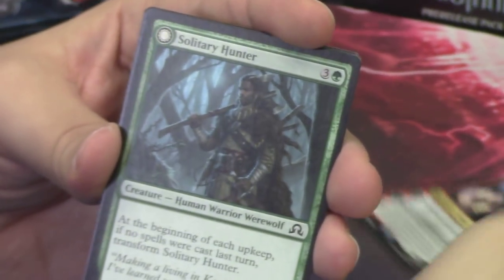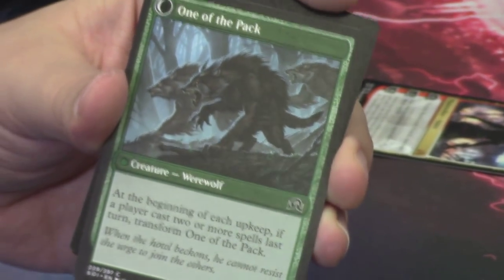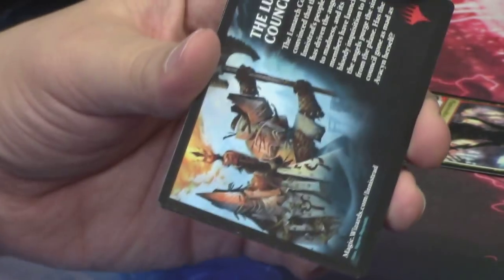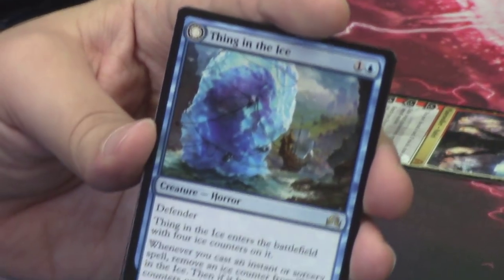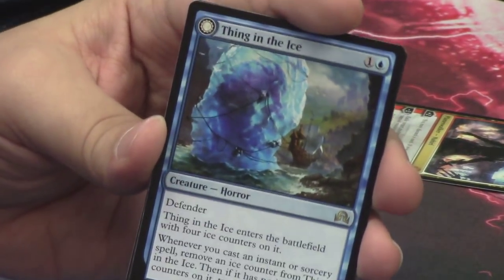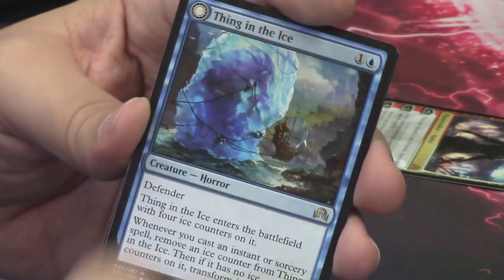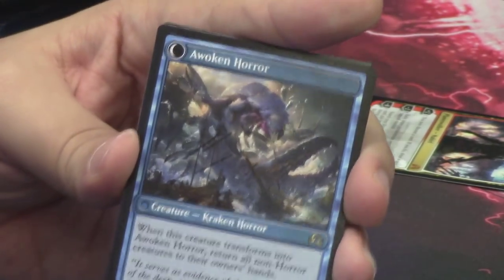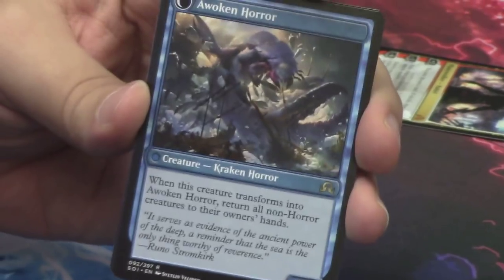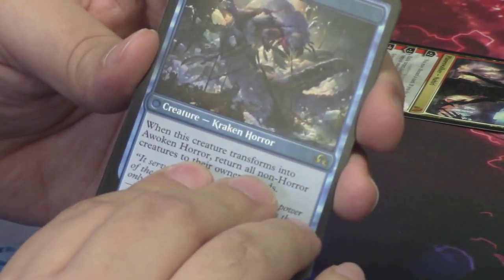Behind Nahiri the Harbinger we have the Solitary Hunter, which we saw already — it flips into one of the pack. Behind that we have another Thing in the Ice — my favorite card. One of my two favorite cards in the set. Thing in the Ice is awesome — another rare in this pack, a flip card, and it flips into an Awoken Horror. Love it, what a great card. Super flavorful, I enjoy ice-type stuff — if you guys watch our channel, you'll know that.